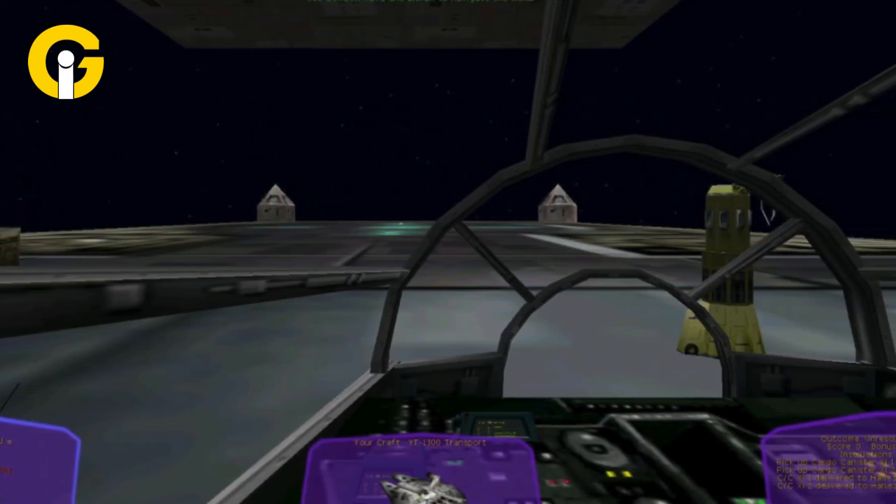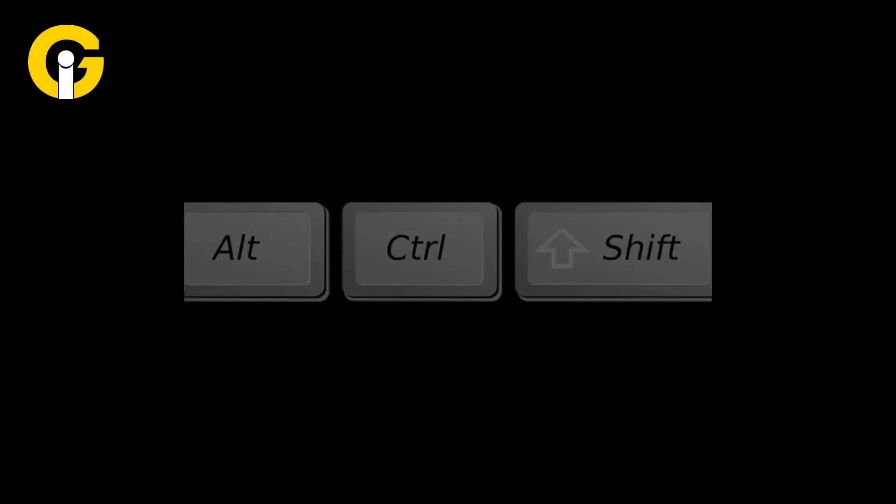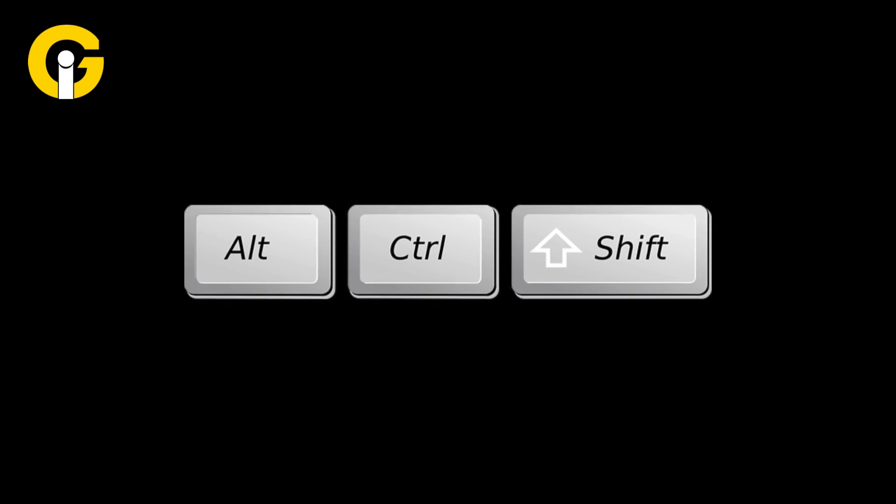Hidden picture in Star Wars X-Wing Alliance: after a combat simulator skirmish or combat engagement, press Shift, Control, and Alt on the score screen to reveal a hidden picture.